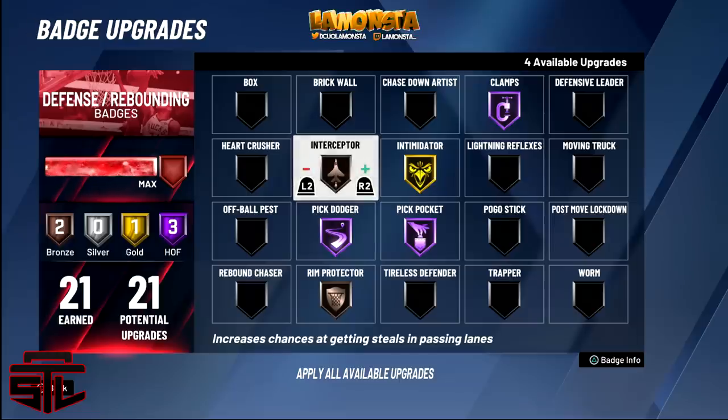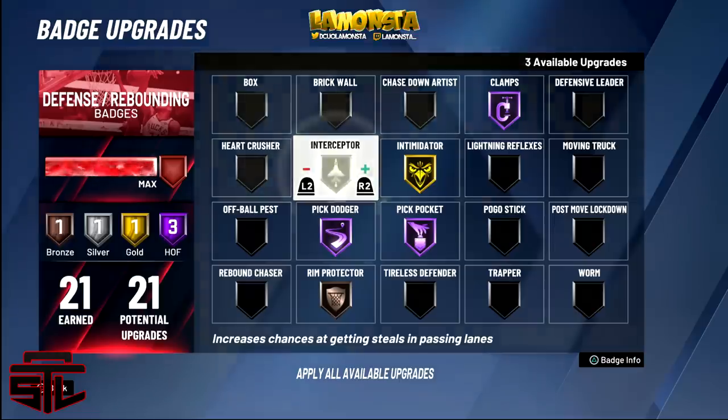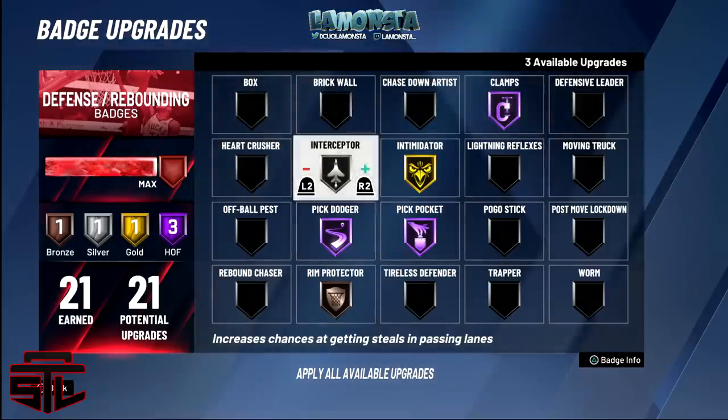Interceptor in my opinion works best on silver — I'm showing y'all my official setup. I tried it on gold, I tried it on Hall of Fame, I see no differences. The only thing you could possibly get from Hall of Fame is steals without pressing the button, but if you're an IQ player you're gonna press square on your own regardless. It's not worth wasting those points. Interceptor on silver is the best in my opinion.